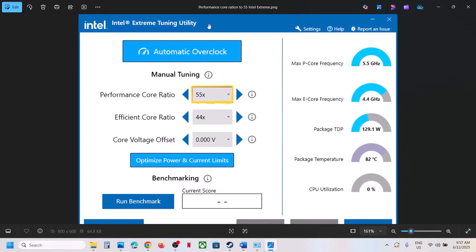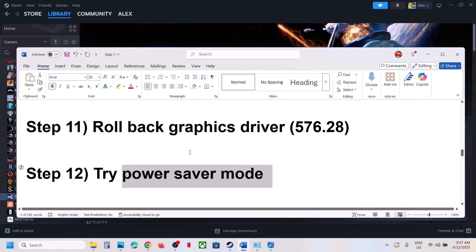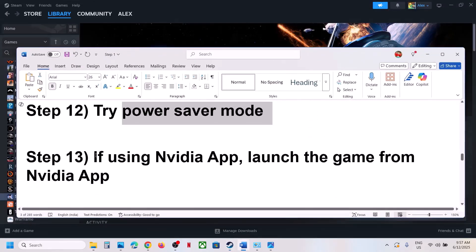If you're using Intel Extreme Tuning Utility, or you can install it, go to Performance Core Ratio. If it's set to something like 57x or 58x, try lowering it to 56x, 55x, or 54x, apply the settings, then launch the game and check.